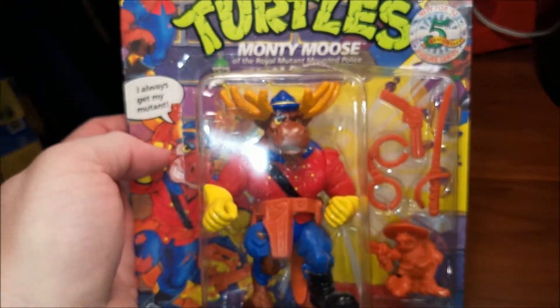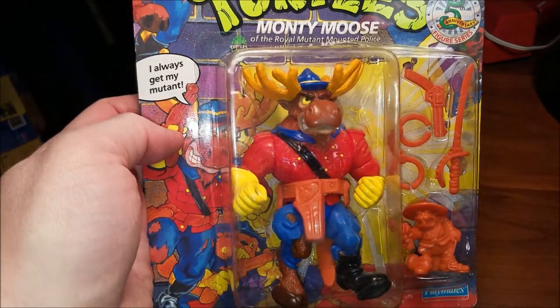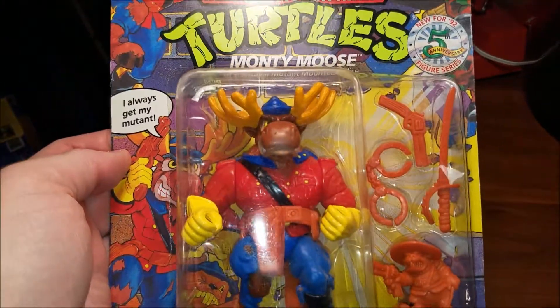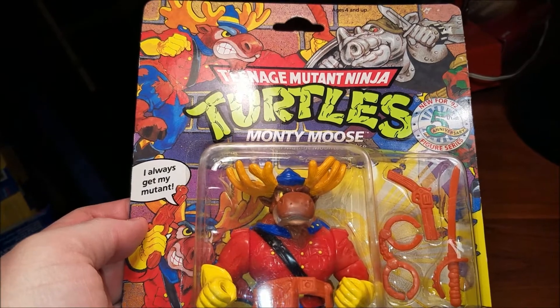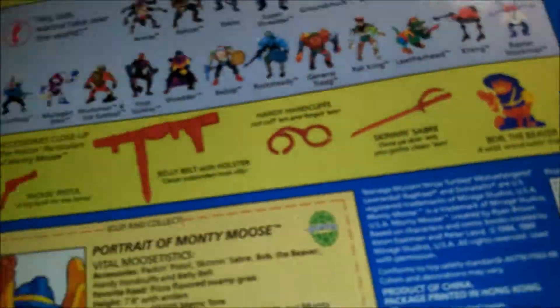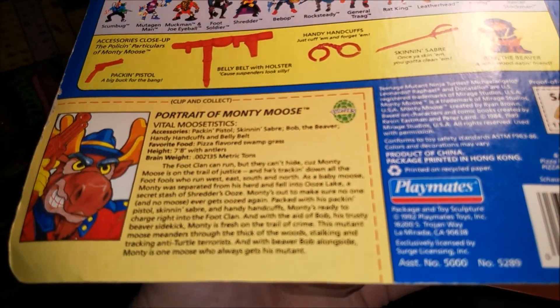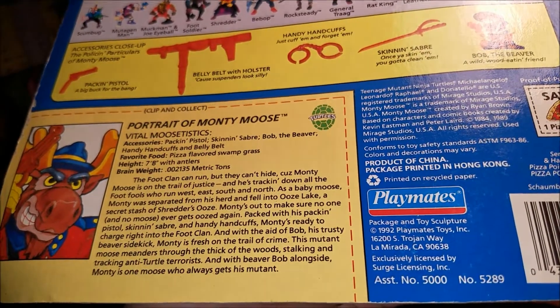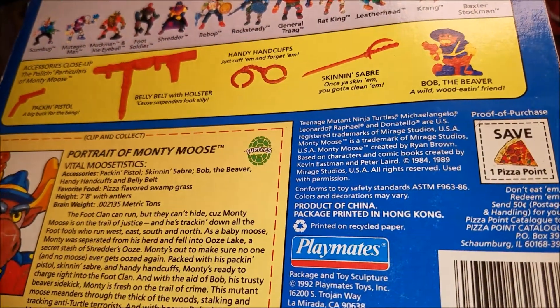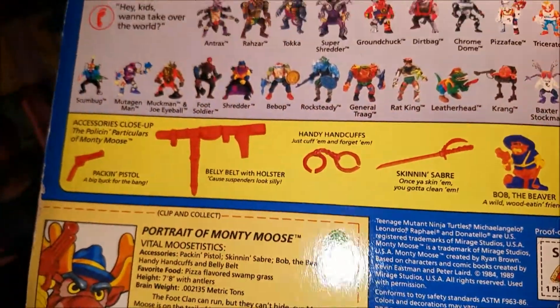Another weird figure — Monty Moose. Not the one from vacation, that was Marty Moose. He looks like he's fighting Rocksteady in this. He does have a little associate there. He's a good guy and he comes with Bob the Beaver — released in 1992.